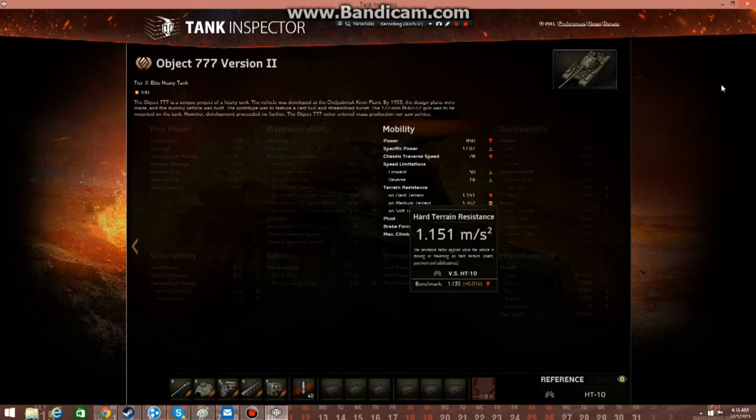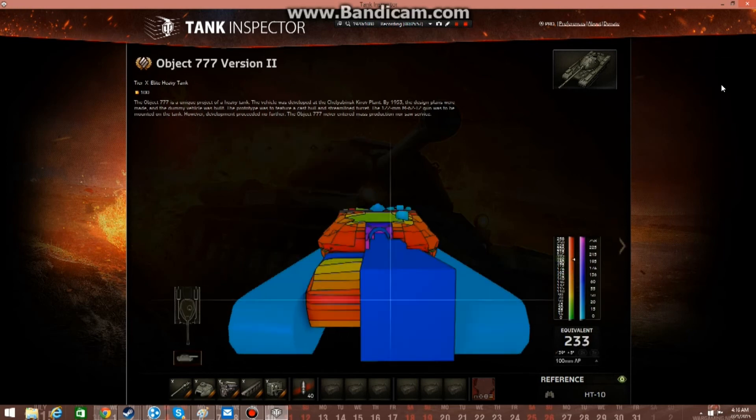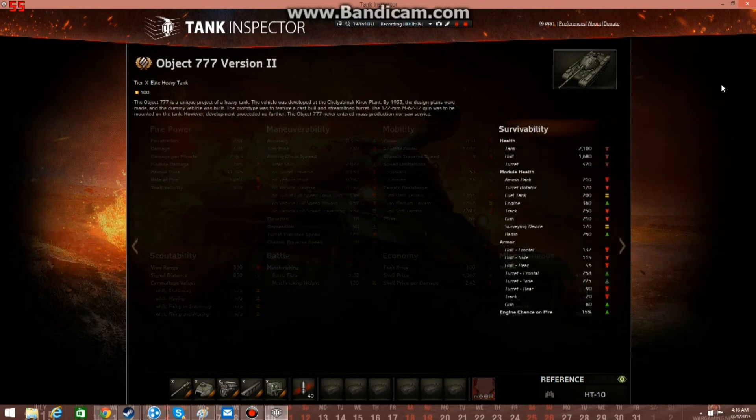Here's the resistance, pivot, brake force, max climb angle: 25 degrees. Wow. Survivability — tank health: 2,100. It's on the lower side, actually more medium. Here's the module health. And here's the armor: hull apparently only has 132mm, but where is 132? The hull has 132 front, 115 side, and 45 rear. Turret: 250 on the front, 225 on the side, and 90 on the rear. And those are the track health values.